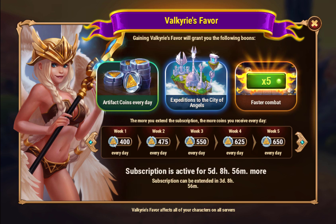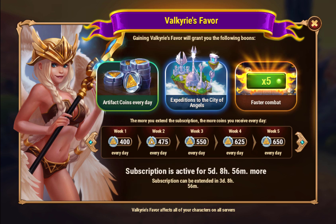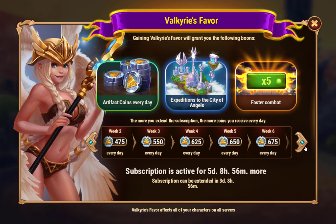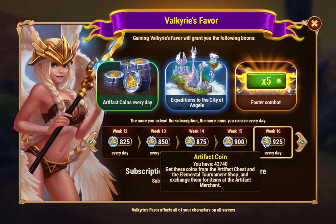You get a lot more besides that. One other noticeable thing you get is extra artifact coins per day. When you first subscribe, you'll get 400 a day, and this number increases every week until you get to 16 weeks, in which case you'll get 925 a day.